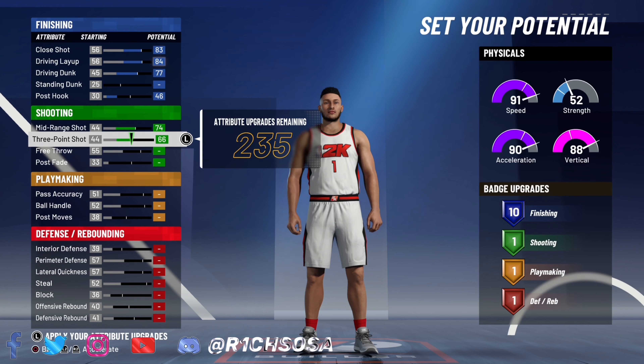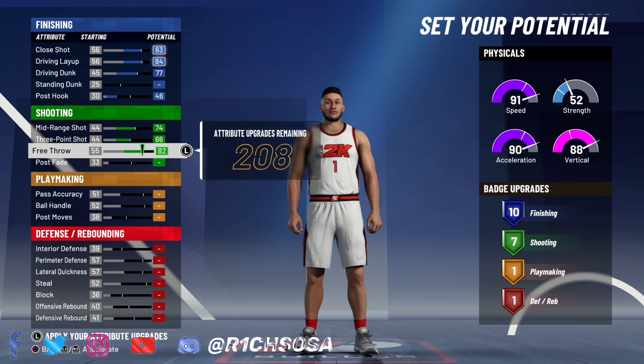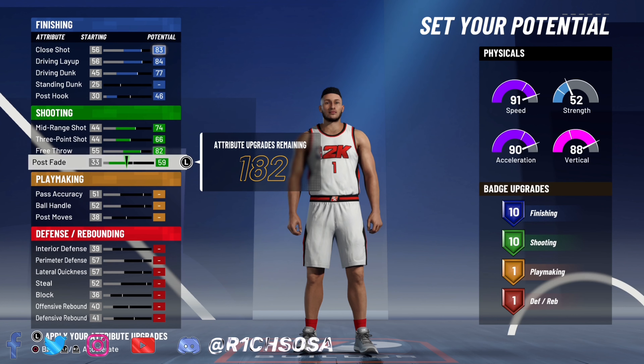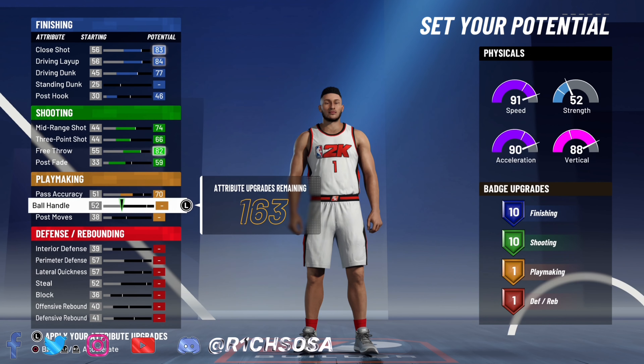Now let's get into the shooting. As you can see, we're maxing out the mid-range, three-pointer, and free throw. When it comes down to the post fade, we're gonna go ahead and put this up to where we get another 10 badges. However, if you want to go with 9 you can do it to get extra badges in other areas, but I like it like this.